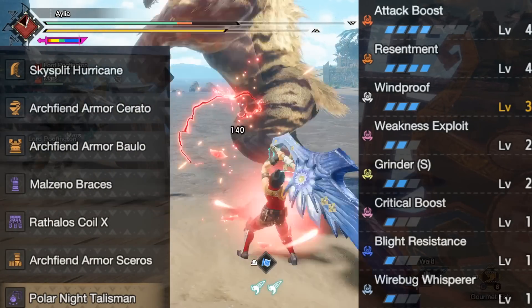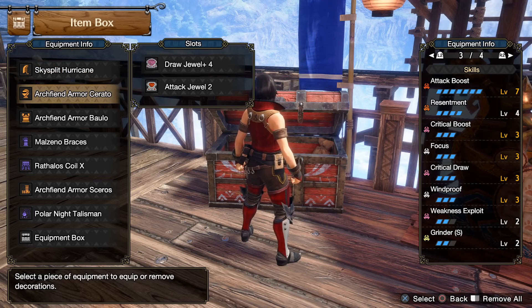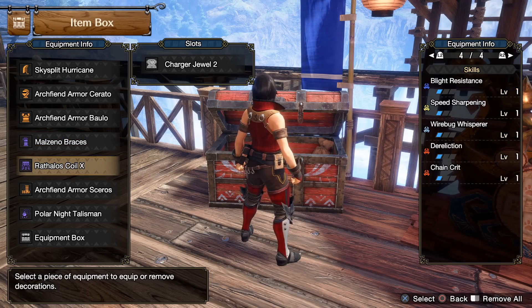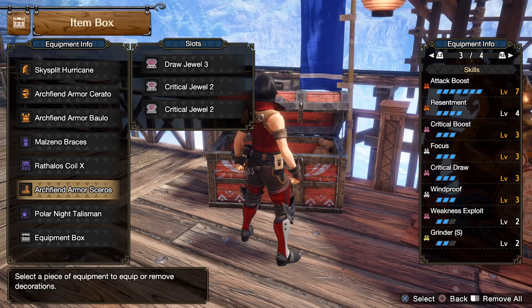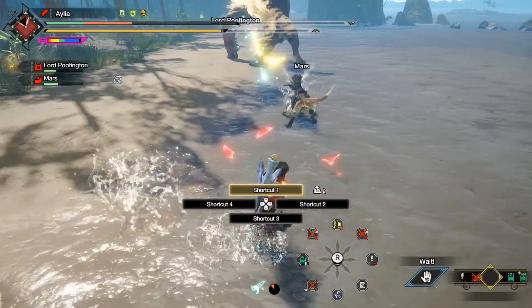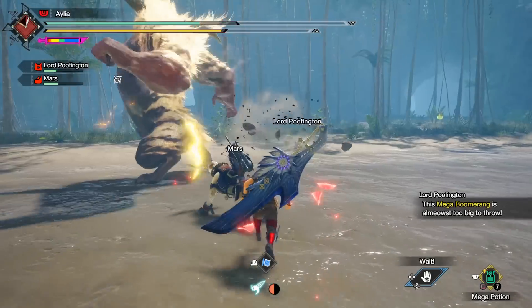In any case, we decorate it up and end up looking like this. We have ourselves full Attack, almost full Resentment, Crit Boost — lovely — Focus, of course, very much required at the speed of monsters to get those Crit Draws off, the Crit Draw in question, two Weakness Exploits taking us to 90%. The third rank doesn't have space and would over-cap us by 10%, and it's better to be under by 10% than over 10% in terms of effective use of your decoration space. Though of course, if there was one extra slot, you would finish Weakness Exploit first and foremost — so if your talisman was two Grinder and a two slot, whack a Weakness Exploit in there.